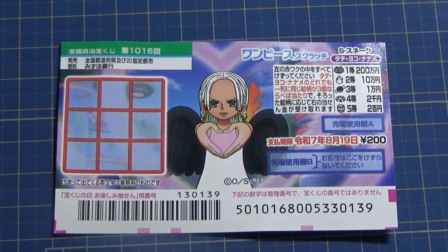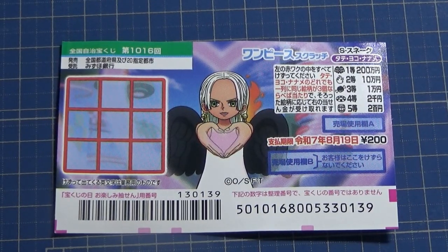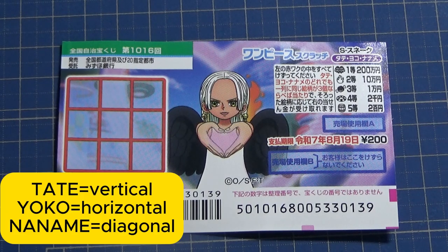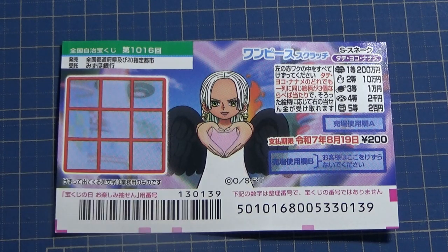Hello everyone, it's James in Japan. It's August 7th, 2024. You're looking at a new Japanese scratch game called One Piece Scratch S Snake Tateyoko Naname. Tate means vertical, yoko means horizontal, naname means diagonal. This is for game 1016.